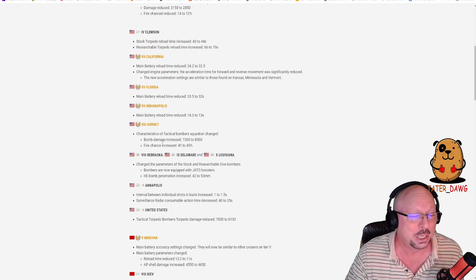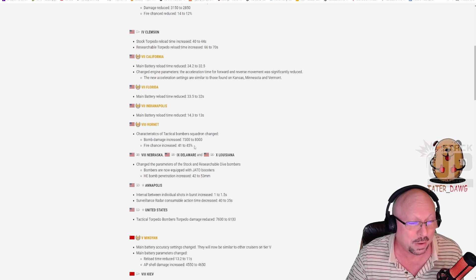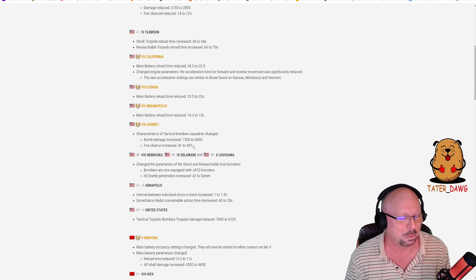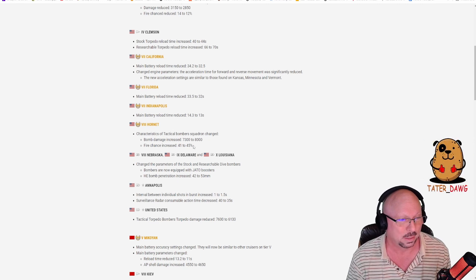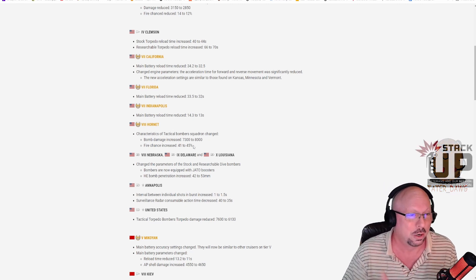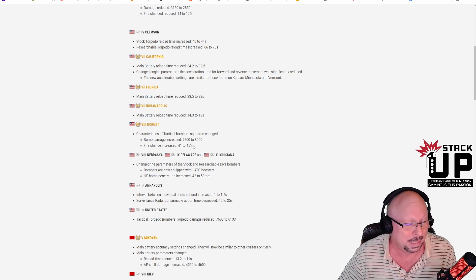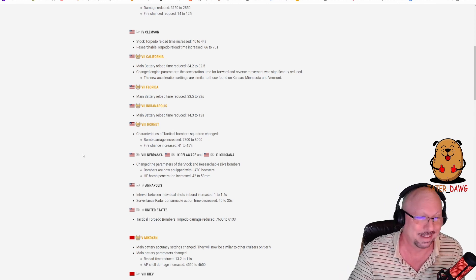Hornet tier 8: characteristics of tactical bomber squadrons changed — bomb damage increased from 7,300 to 8,000 and fire chance increased from 41 to 45 percent. Since when did the tactical bomber squadron become underpowered? You can just bitch-slap destroyers with it. They're giving other carriers nerfs but buffing this? I don't understand this one at all.